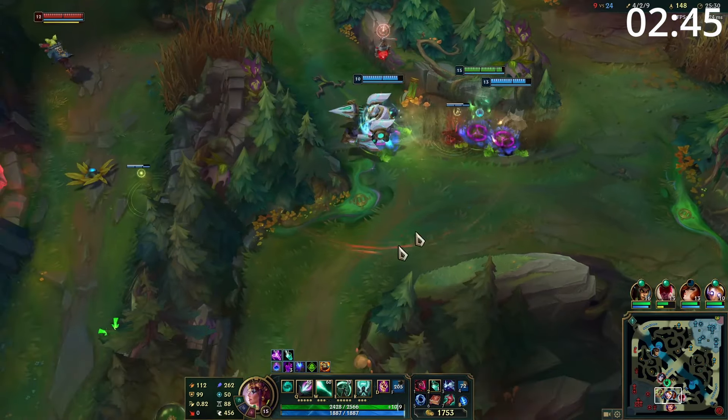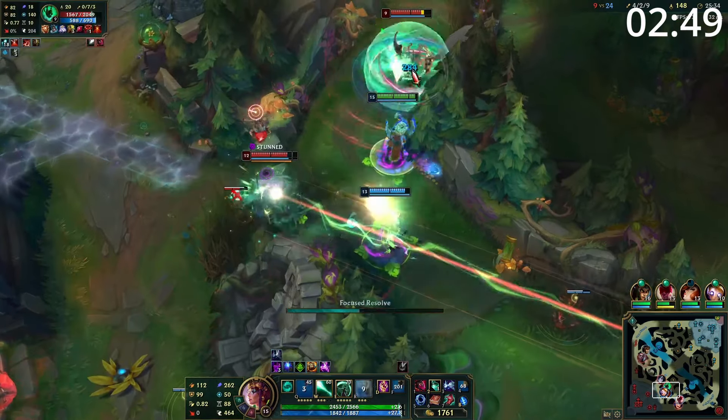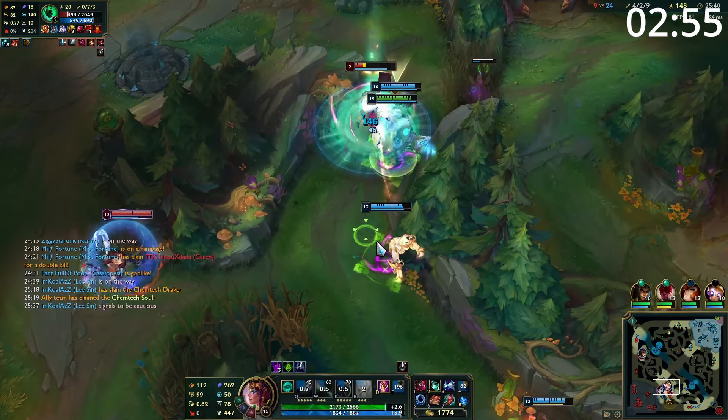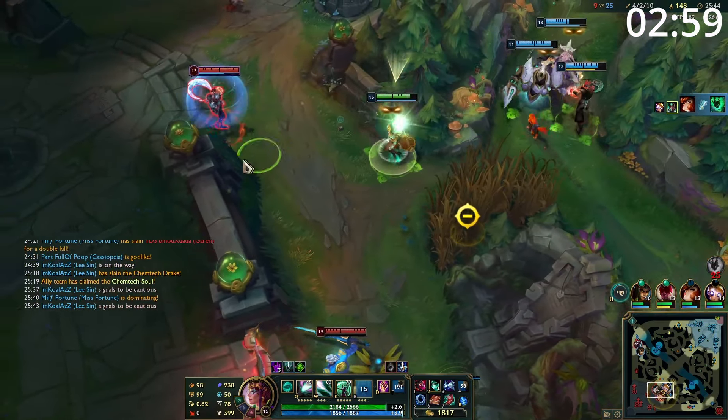Entering late game team fights, your damage will have fallen off a little bit, so it's often better to play as the more supportive mid laner. Keep spamming out as much damage as you can because this will reduce the cooldown of your ultimate. If you can blow up a backliner, throw an empowered Q at them. Otherwise, empower your E for massive AoE shields and speedups, or your W for longer roots.